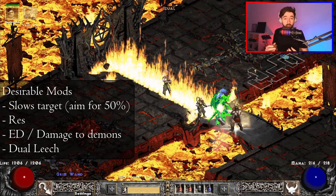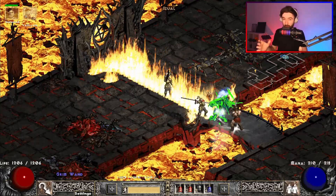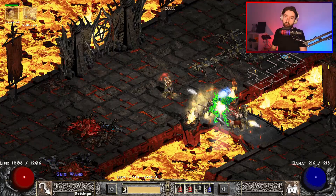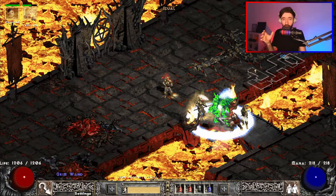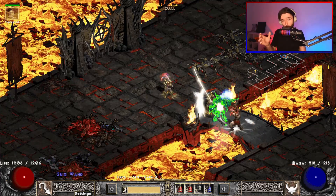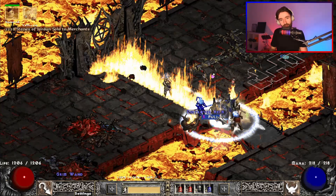You want enough resistances that you could take a hit just in case, and the rest you really want into damage — so enhanced damage or dexterity if possible. Dual Leech is also highly recommended; it just makes things a bit easier, meaning you don't really have to use pots. Combine this with your Merc casting Decrepify through the use of the runeword Lawbringer, and those bosses are going to wish they didn't bother to get out of bed this morning.